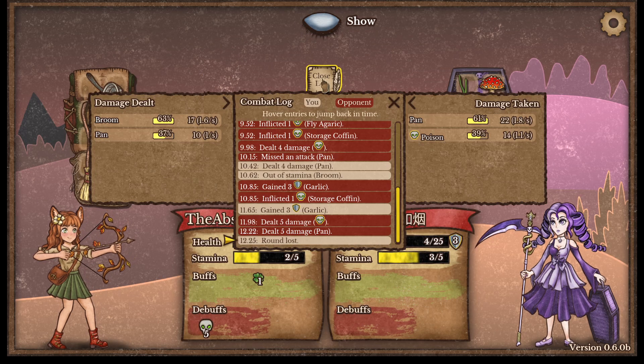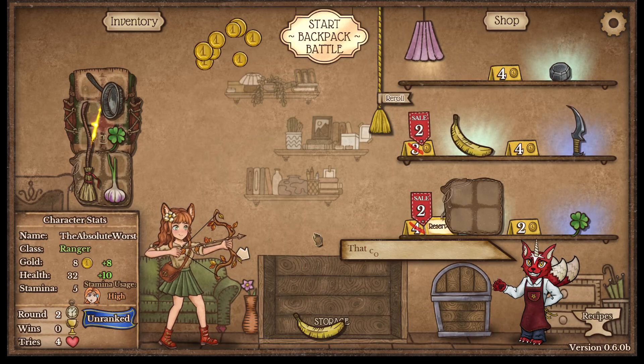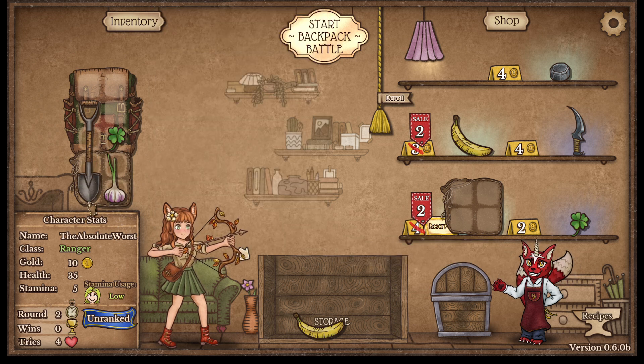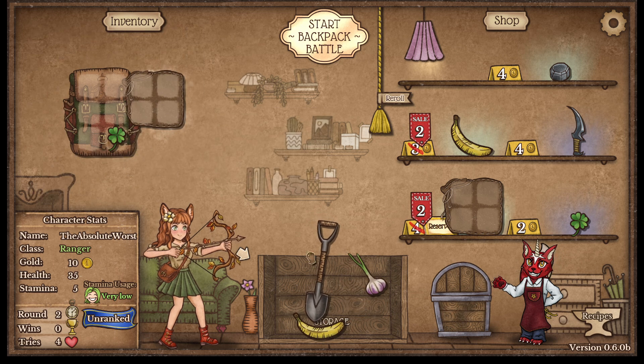That loss was to be expected. The reason is that we're in the process of fusing two high stamina items, which is kind of typical when you're building an item - you're going to have a rough round. So I'm not too bent out of shape about that.